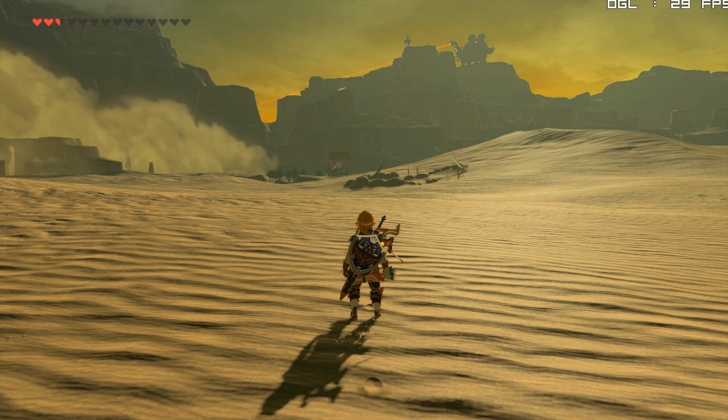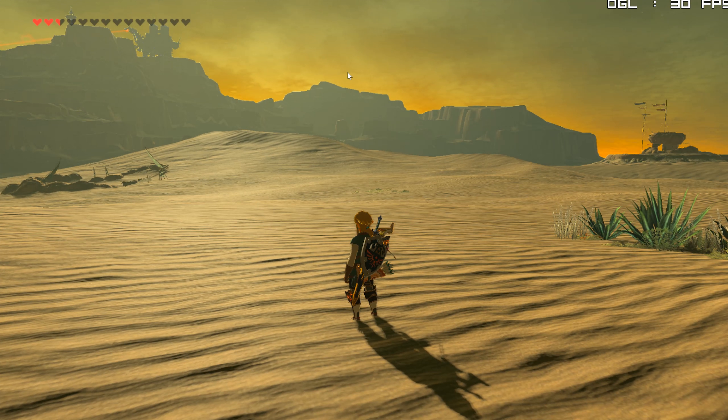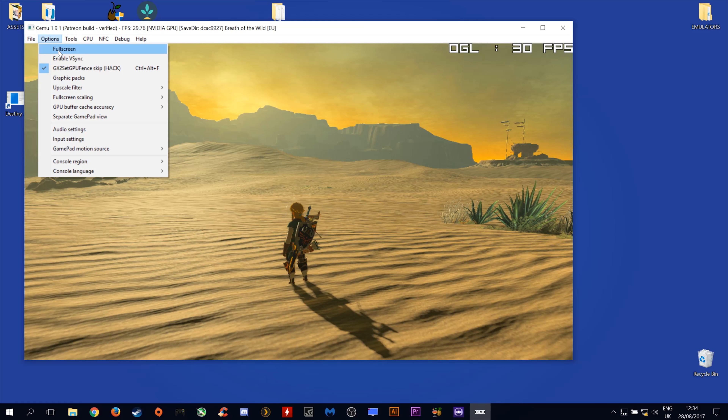Let's take a look at this issue. We are loaded into game and we are getting 30fps locked. However, on the screen you can see that we are getting horrible artefacting in this desert scene here. You can see it off in the distance on these poles also.